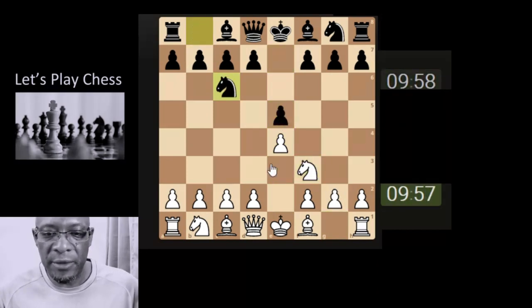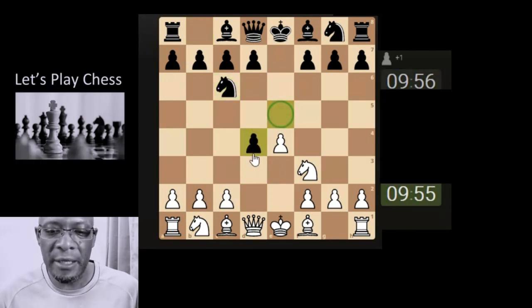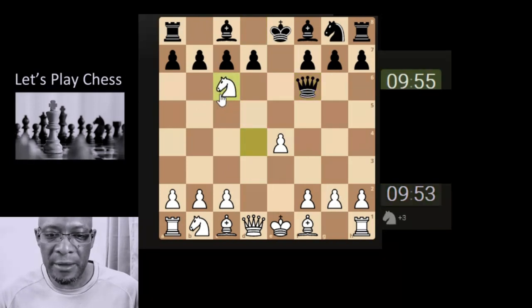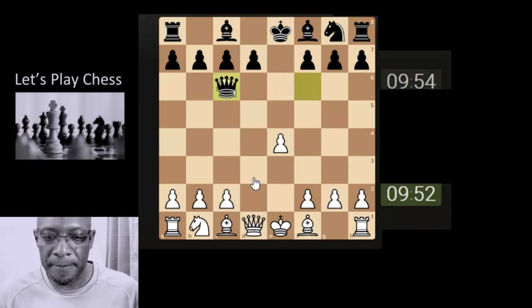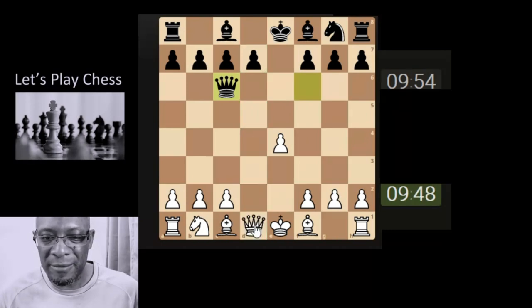Let's attack the pawn. Simple stuff - attacking the pawn again in the centre, let's take the knight, let's take the knight off the board.